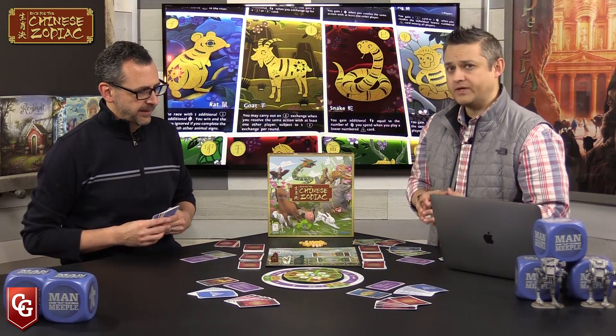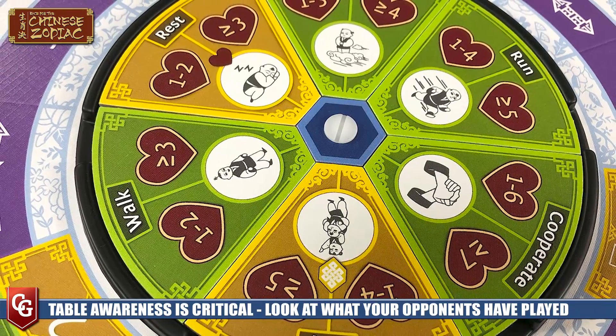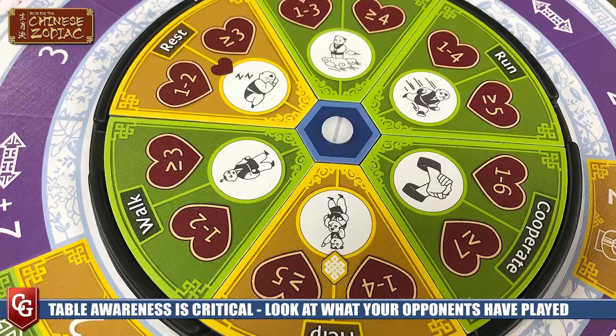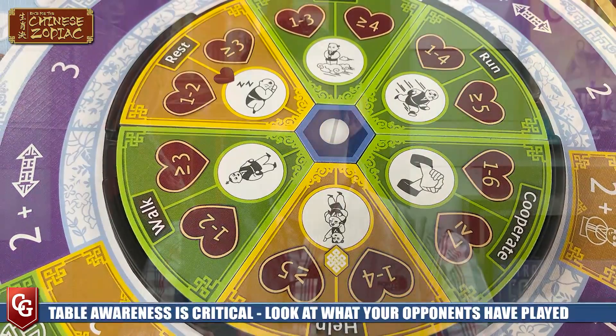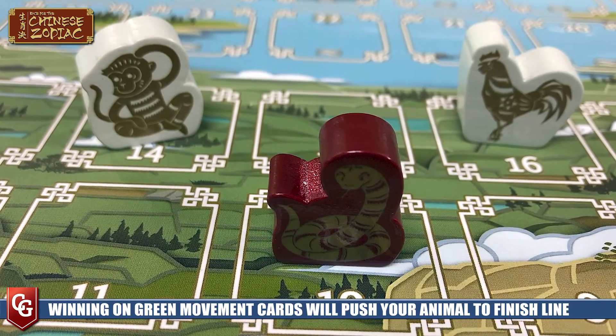Again: all the green cards in your hand are movement cards that move your animal up the race. All the yellow cards give you more energy - allowing you to trade up from one-energy cards to two, all the way up to six-energy cards - making sure you have the higher numbers needed to take the actions you want.